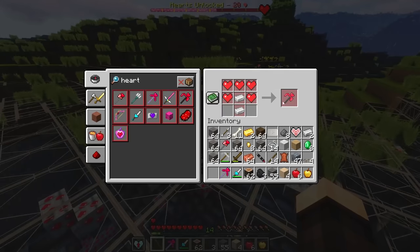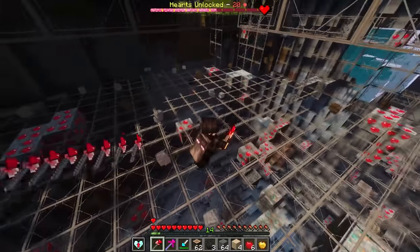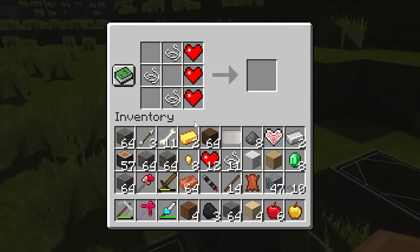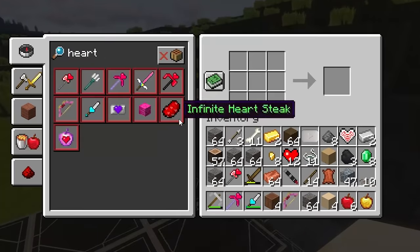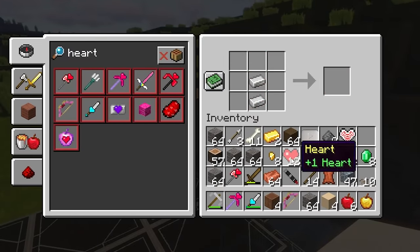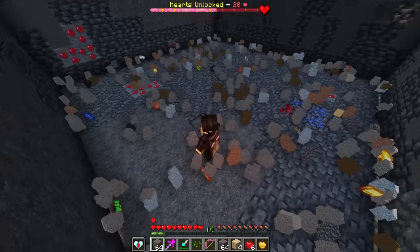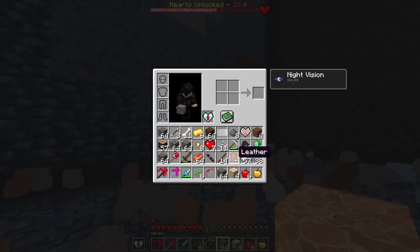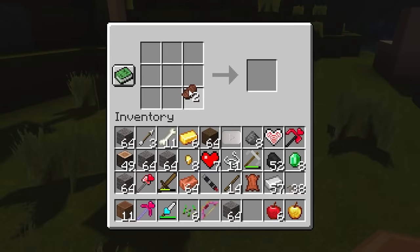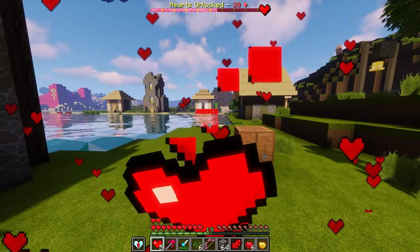We craft the heart bow - property of cupid - which doesn't need arrows and can break blocks. The heart multi-tool mines an entire chunk at once and prevents fall damage. We also craft the infinite heart steak from one steak and one heart. After gathering enough materials and eating all available hearts, we approach the 20-heart milestone.